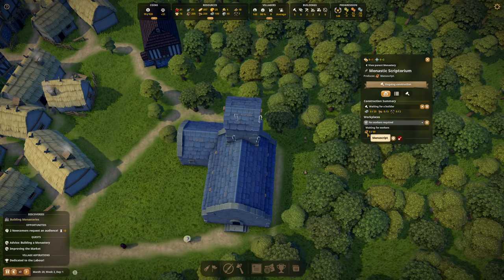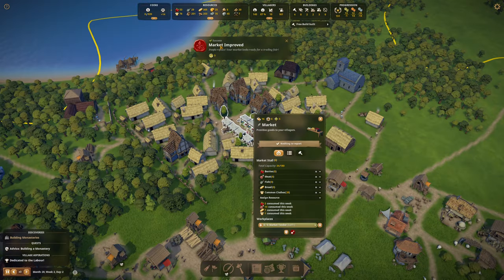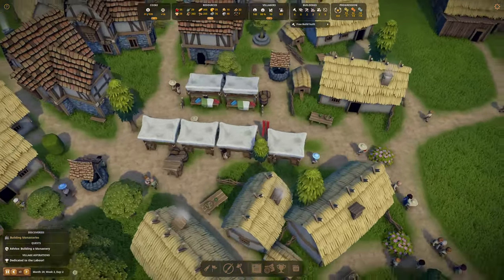No workers required. Perfect. What does that do? That makes manuscripts - that's the next trader. Market improved - that worked out just nicely. So we got those in and only a minus one on the labor rating. Now we're going to need to improve that a little bit more though.